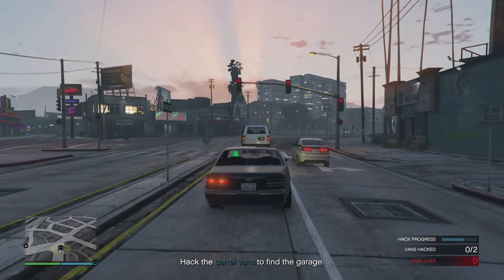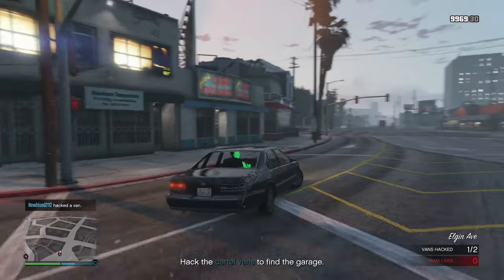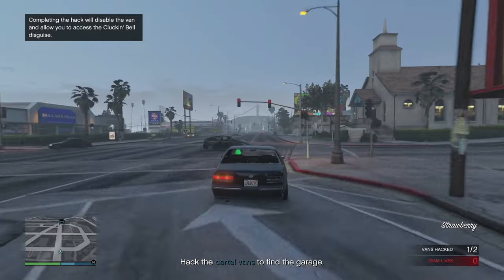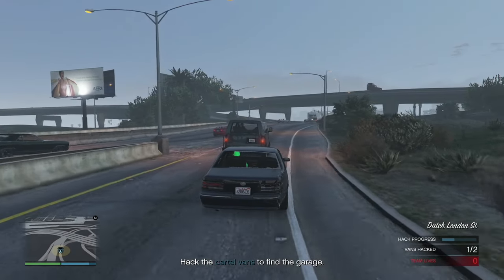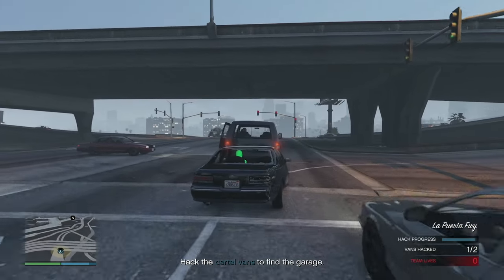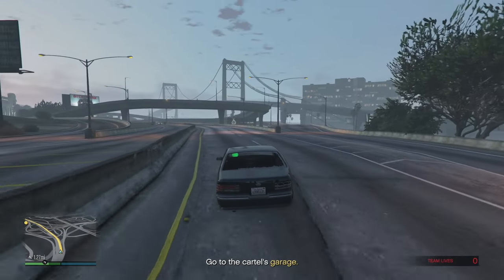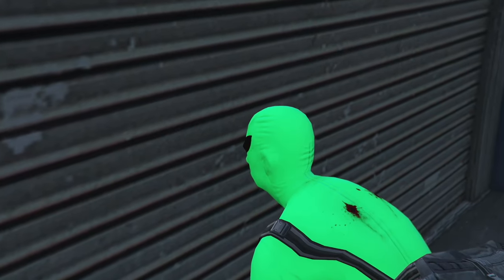Stay close to the van — they'll shoot at you if they have their door open. Stay close and we got the first one. Go to the next van, click the right arrow, and stay right on the tail of it so they can't shoot you. Hack into it. Then follow the yellow path to the cartel's garage and enter — there'll be a little cutscene.